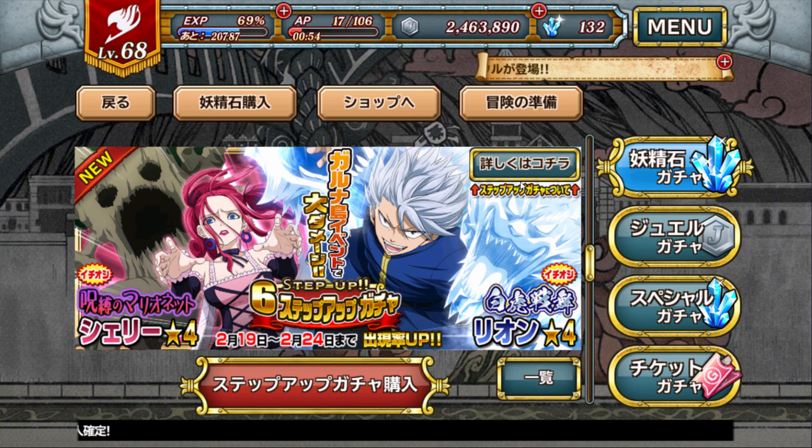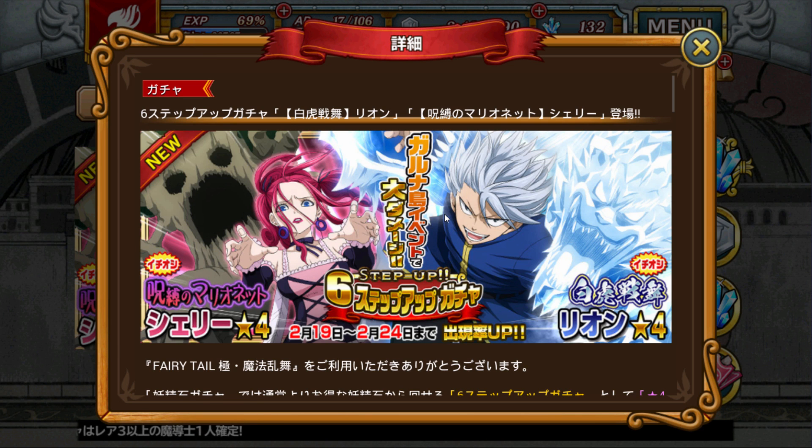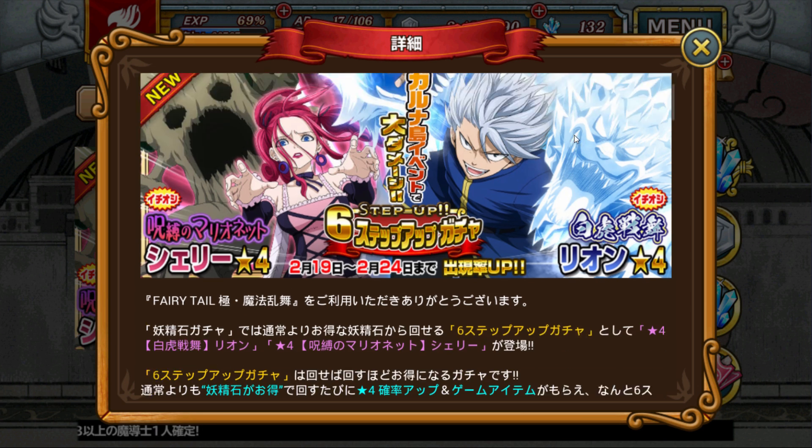What's going on guys? Bobo here back with some fairytales. So let's get into this. We're gonna be checking out the step-up summons which is gonna cost 128 with six steps, and we got two different characters.